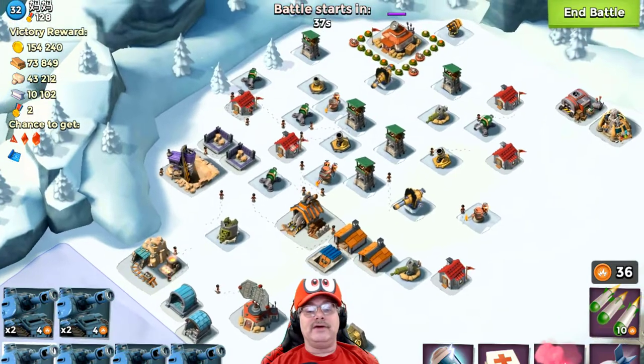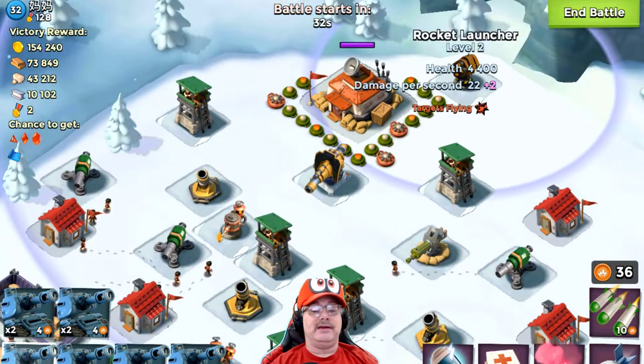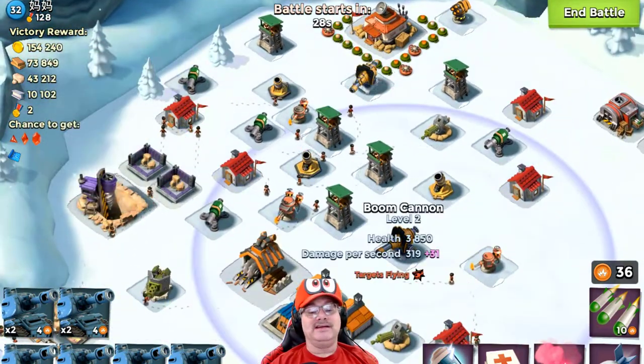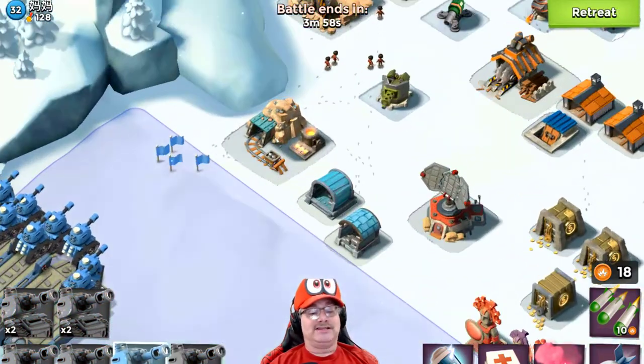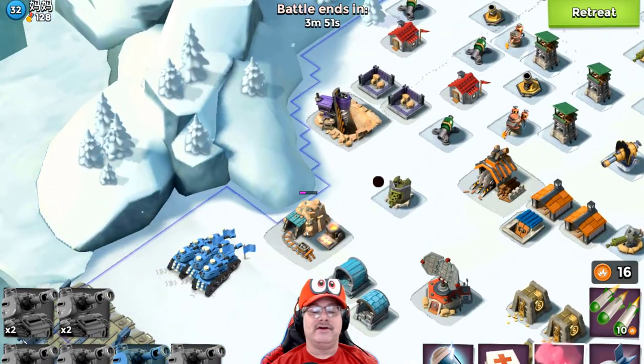I got to get all the way over here, and we got to be careful of this crazy rocket launcher and this boom cannon. I think we can kind of walk around the side here — I believe it's called flanking. We got to try to flank around here, let's flank over here.